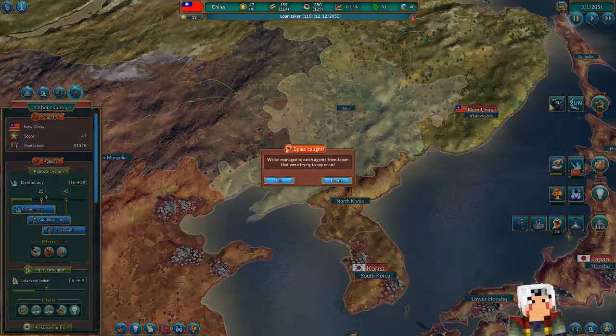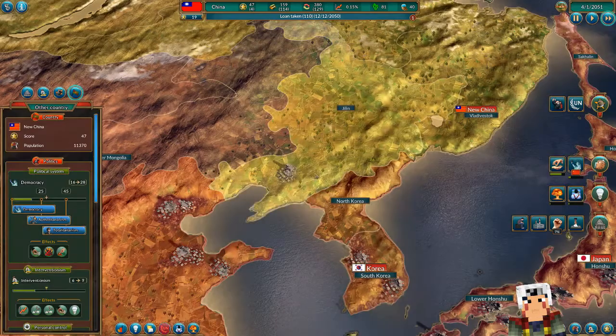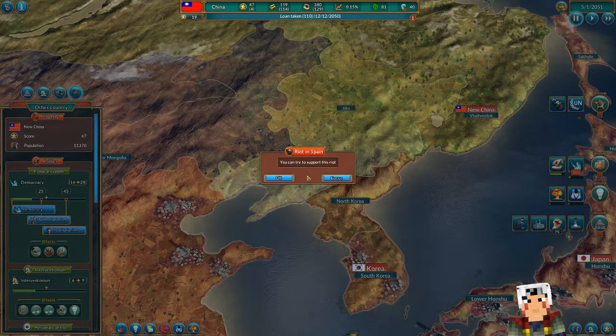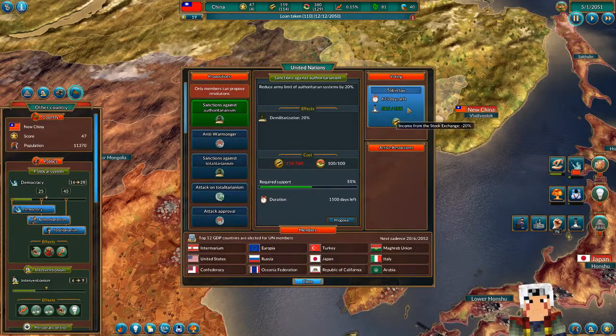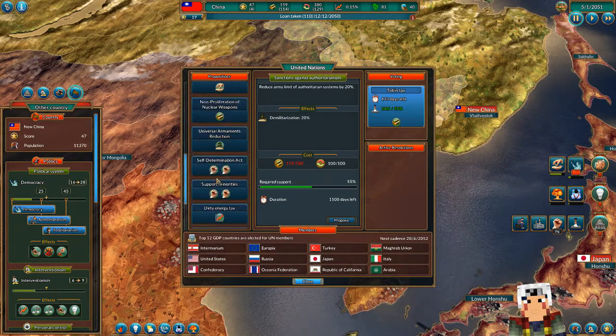Something happened. We've captured some agents. Riots in Spain — trying to support this riot. Agri-union proposed a new resolution for the United Nations Security Council — members are voting on Tobin Tax right now. Let's go there. 173 days left — are we in here? I don't see China anywhere in here, so I guess we can't do anything right now.